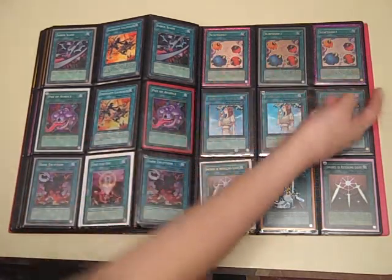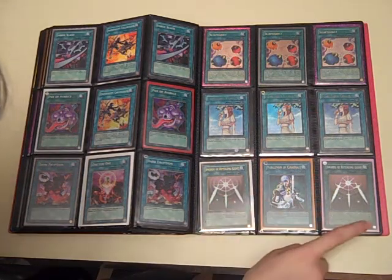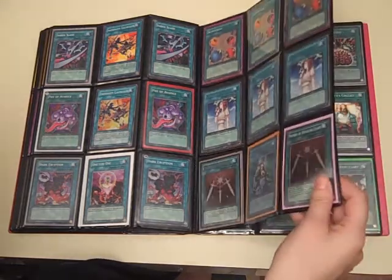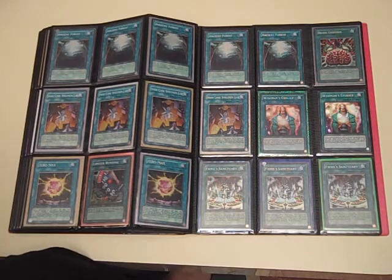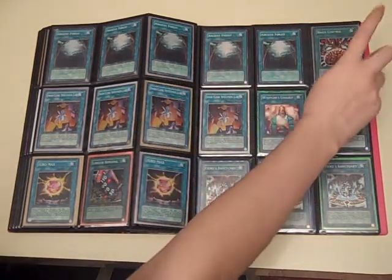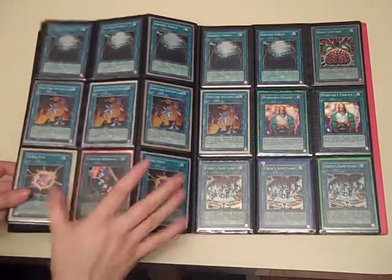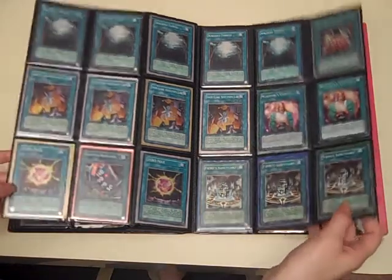Two Dark Eruption, Super One for One, three Scapegoats, three Forbidden Chalice, Gold Swords, Super Swords, Hobby League Noblemen. Five Ancient Forests, four Iron Core, three Fiends Sanctuary, two Wise Men Chalice, and a Band Big Control. Two Zero Max, Limiter Removal Super — yeah, this whole page is all Supers.